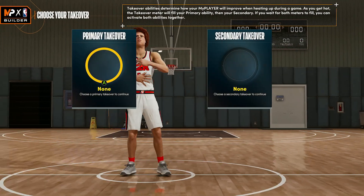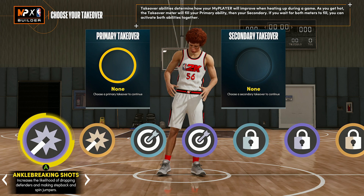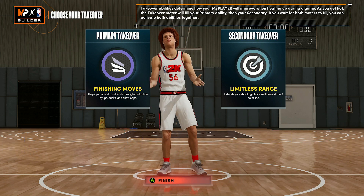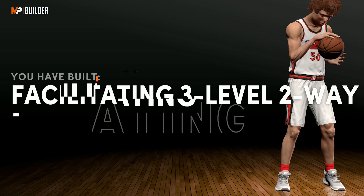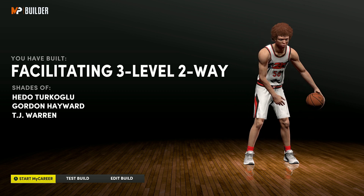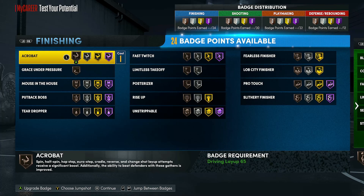Now for the takeovers, this is kind of personal preference and depends more on your playstyle. Some of the good ones are probably limitless range, extreme clamps, enhanced jump shot contest, ankle breaking shots, pull up precision, and easy blow byes and finishing moves. For me, I'm probably going to take finishing moves as my primary takeover and maybe limitless range as my secondary, since these fit my playstyle — I want to be an all-around scorer. Then click continue, and we get: Facilitating Three Level Two-Way — kind of a cool name, with shades of Hidu Turkleu, Gordon Hayward, and TJ Warren.